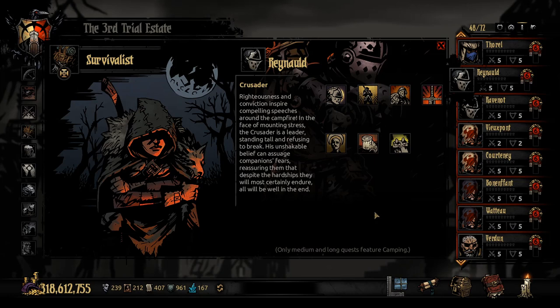For campfire abilities: righteousness and conviction inspire compelling speeches around the campfire. In the face of mounting stress, the Crusader is a leader — standing tall and refusing to break. His unshakable belief can assuage companions' fears, reassuring them all will be well. He really is the rock of your party. His campfire abilities are really good — the only drawback is they tend to have high time costs.